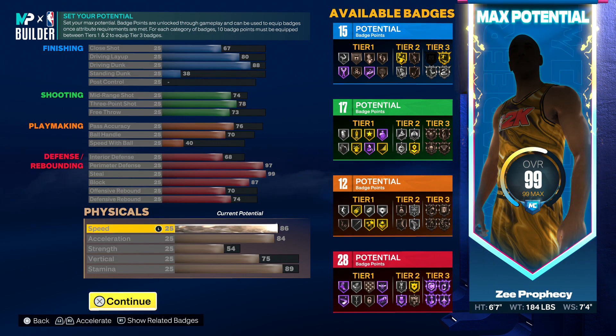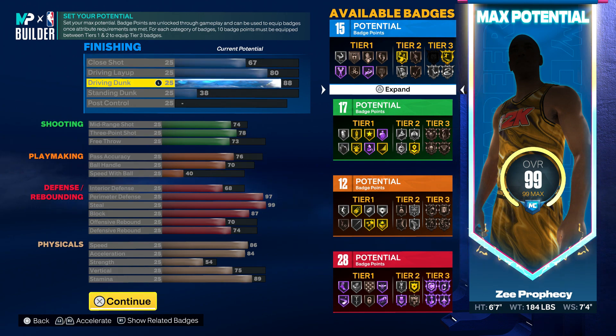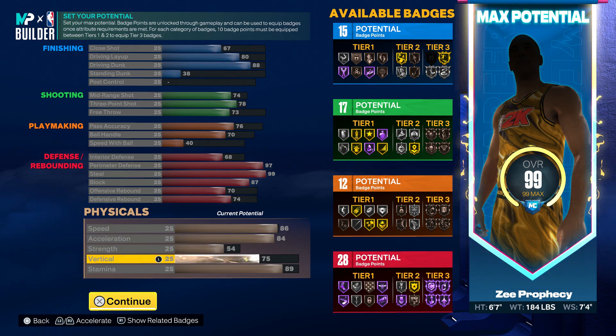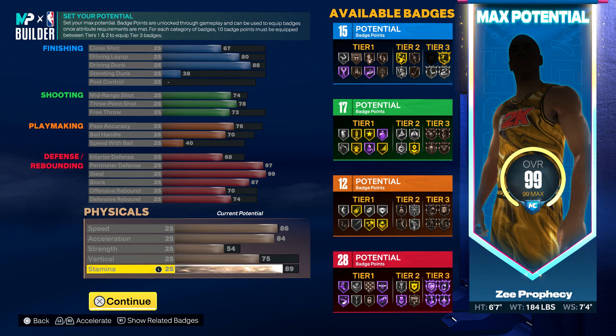We've got good athleticism on this build: 86 speed, 84 acceleration, 54 strength, and 75 vertical to help with pro contact dunks at 88. At an 88 driving dunk you get the Michael Jordan dunk package — you can jump over people. I also think you get the Zion Williamson alley-oop package at 87. Stamina is at 89; you could take it down one if you want to add more to your free throw, though 73 is high enough.